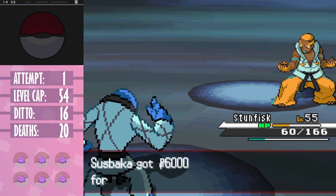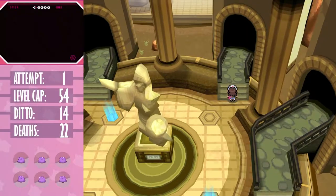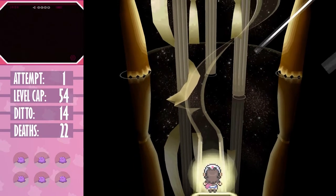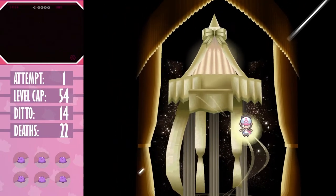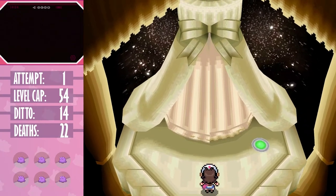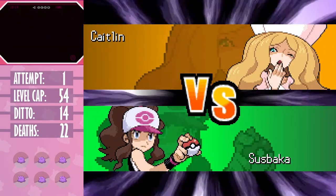That wasn't even the battle I was dreading. Up next, despite what I said earlier, I decided to go for the one I thought would be the hardest: Caitlin. She has bulky Psychic types, and the first one - Reuniclus - its strongest move is Thunder, which is fine for the AI but sucks for us since we can't rely on that. After Reuniclus is done chipping us down, the rest of Caitlin's pokemon all have super effective moves to clean up the rest of my team. With four ditto, whether I like it or not, this battle is actually dependent on luck - but I do have a plan.